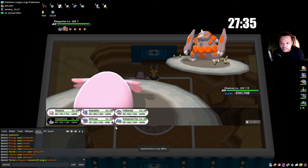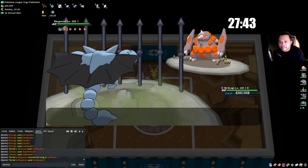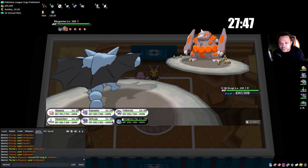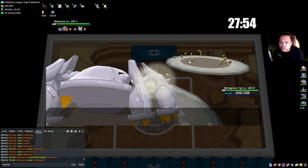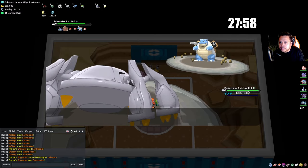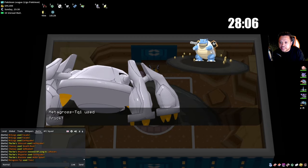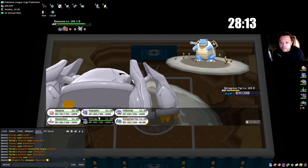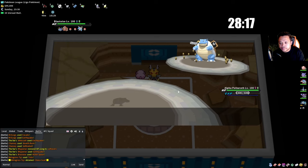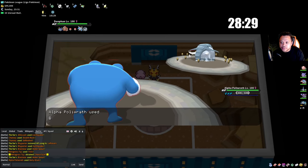I go into Gliscor to scout for Ice Punch. We can live an Earthquake with Metagross and he switched out, meaning he might not have Ice Punch. Now we use Trick with Metagross. It seems Whiscash was his Choice Scarfed. So we go into Polywrath and try setting up here. He switches out which is unfortunate, but I'm faster than Dusknoir so I'll just stay in.